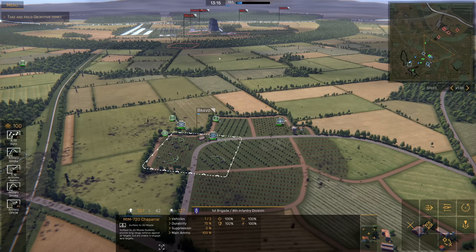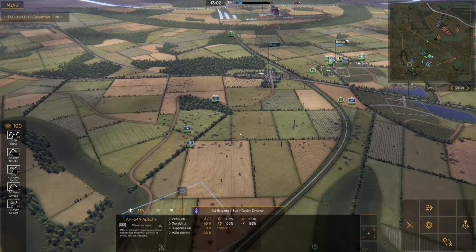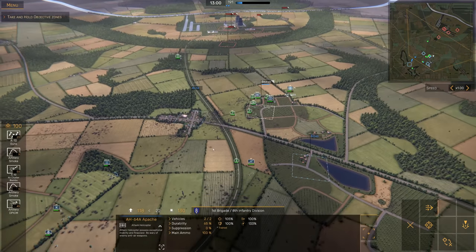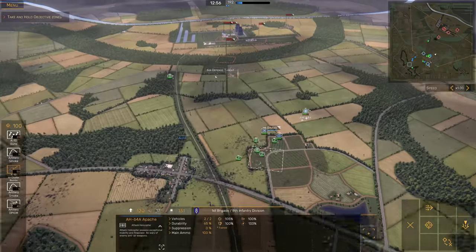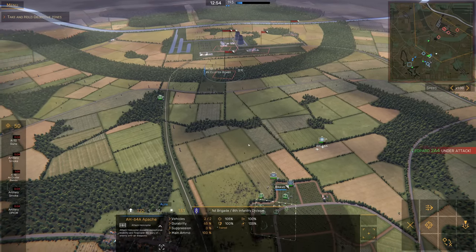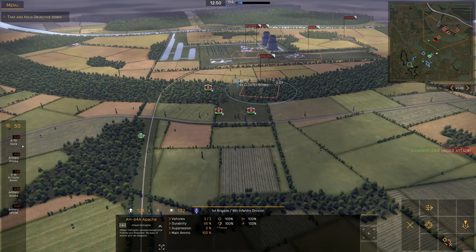I'm gonna send them through this area — lots of open ground. If we sit here we can hit anything on Delta, same with the Apache. We're gonna send the Apache behind them to offer fire support. I'm just gonna send an ATGM cluster right on this point. Zone captured — artillery DPICM right there.